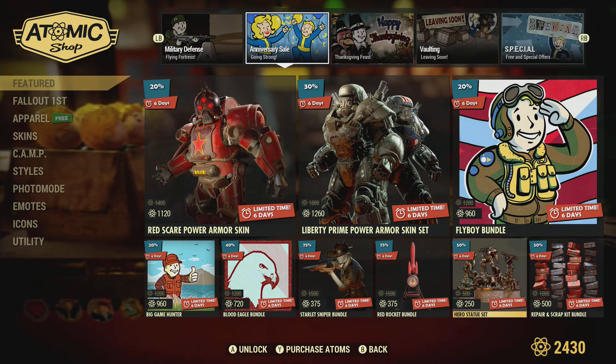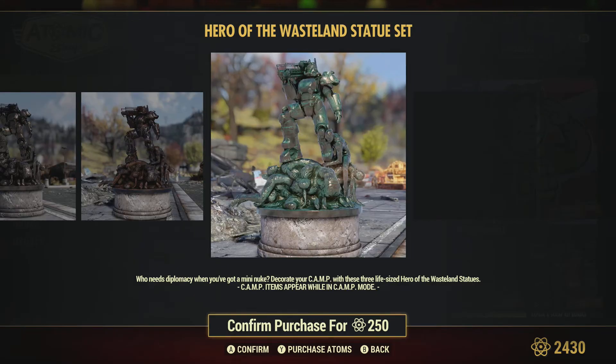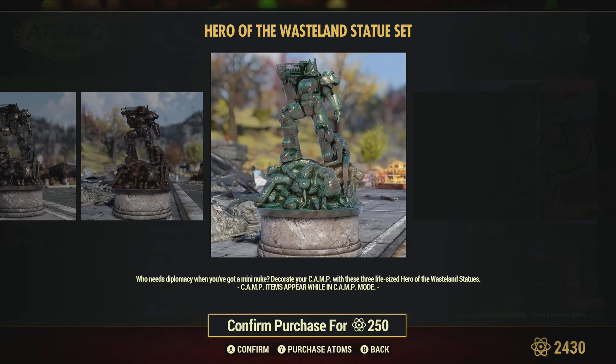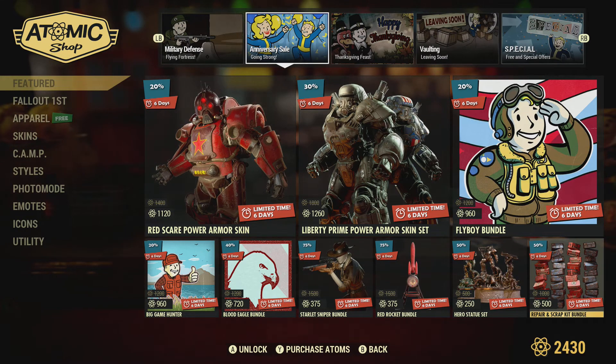We've got the Aero Statue, 500 down to 250 — this is pretty cool. If you activate it, it actually fires a shot, looks pretty impressive. We've also got some Repair Kits from 1000 down to 500, so 50% off.